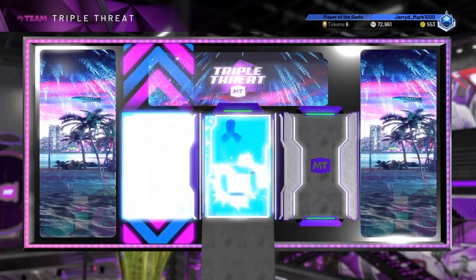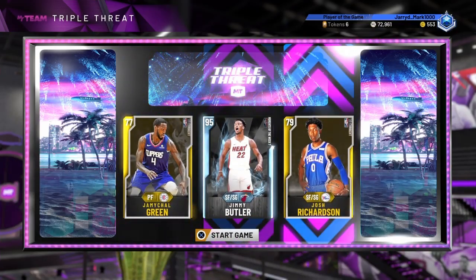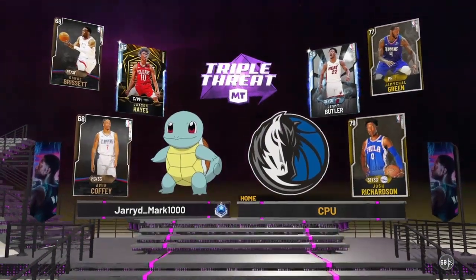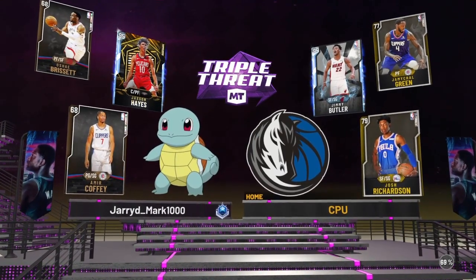Alright, so these will be our opponents - Jimmy Butler and the rest. They are better than our team, so let's just see if Jackson Hayes is good enough to outdo their Jimmy Butler, who I think is the same overall 95. Yeah, same overall - so it's really just who plays better.